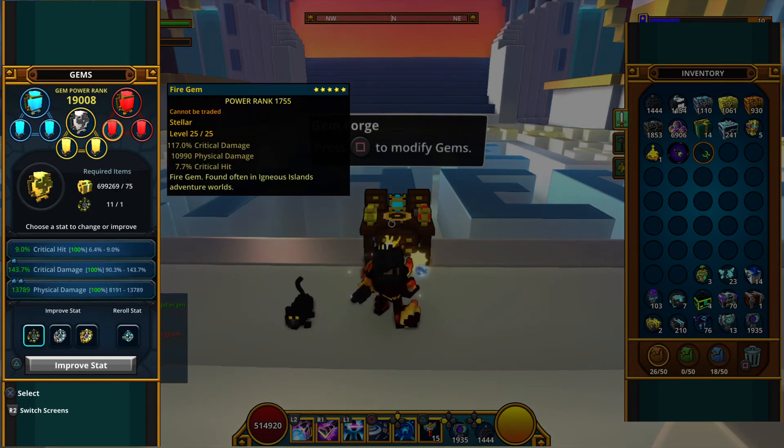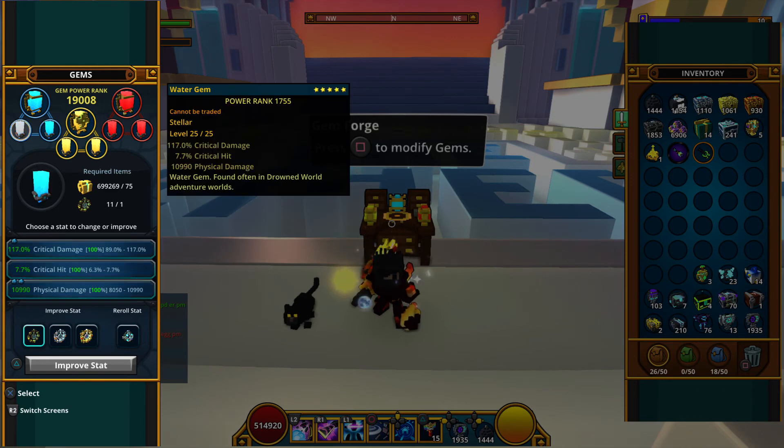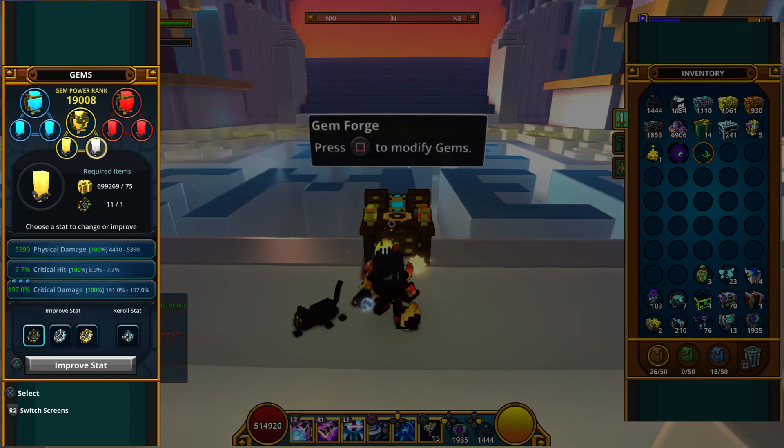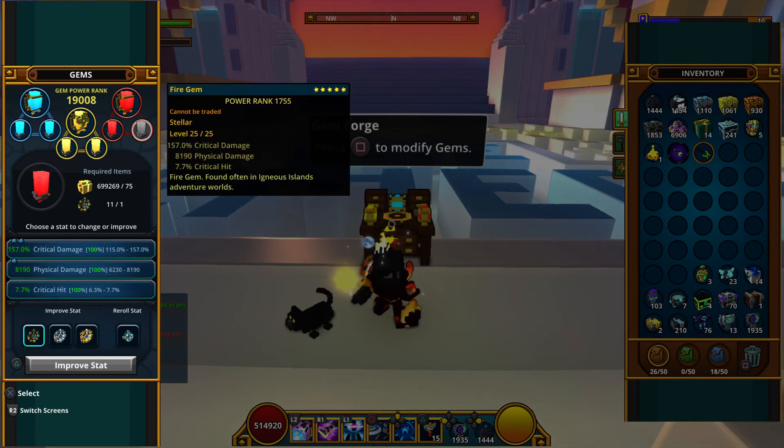I'll quickly go through my gems. I have one Crit Hit roll on one of my Lesser Gems because I can't get 100% Crit Hit without it. It's a sacrifice you have to make, but honestly it doesn't matter as you already do enough damage to one-shot everything.